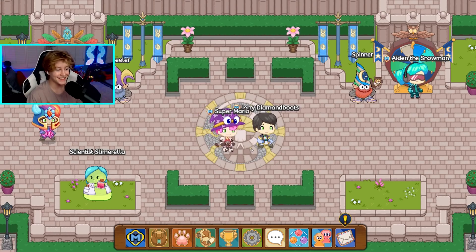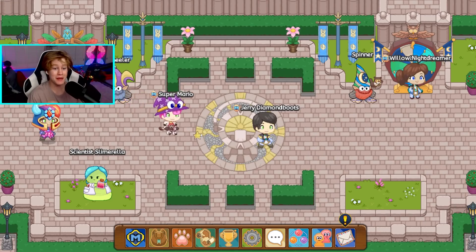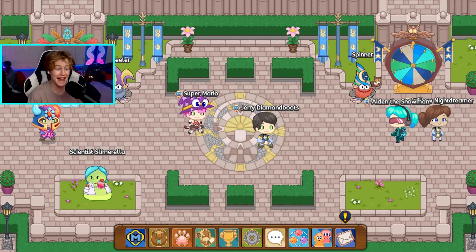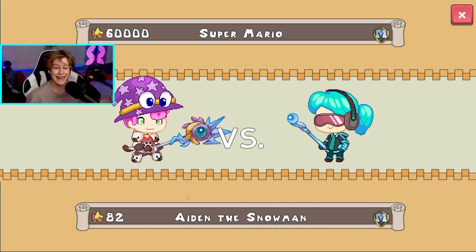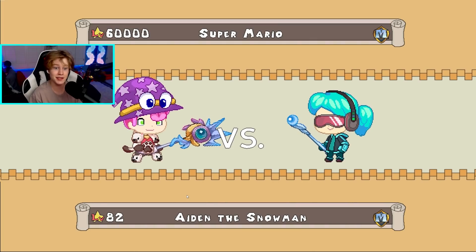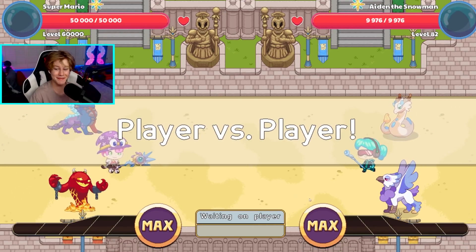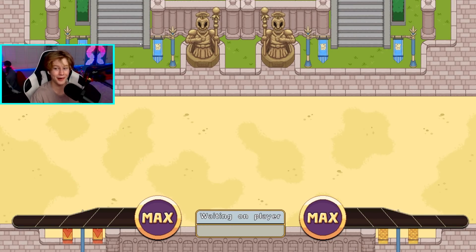Alrighty guys, it's that time in these videos where I battle a real player. We've battled monsters, we can do all of that. But when we battle a real player, it's actually hilarious. So let's send a request to Aiden the Snowman. Come on, dude, accept my request. I'm level 60,000 — you got nothing to worry about here. He is looking kind of drippy though. I like his combo. He accepted the battle, which means this guy's absolutely done for.